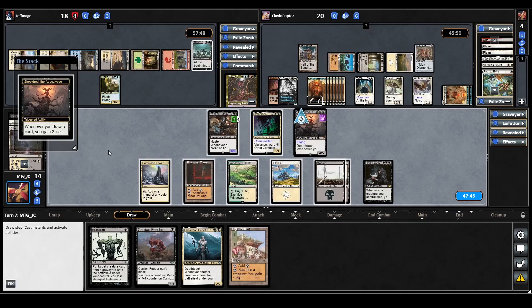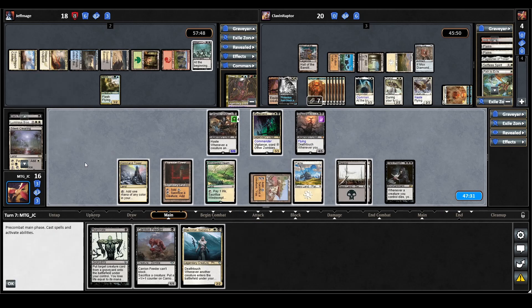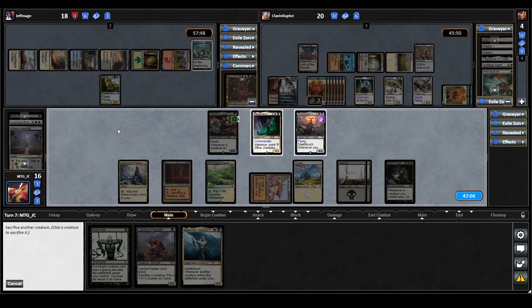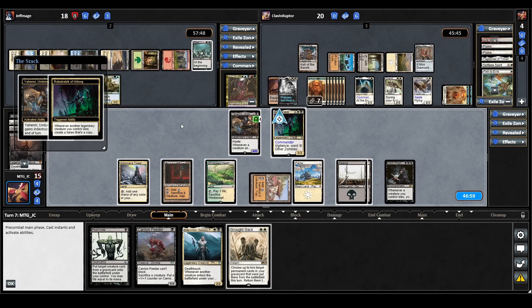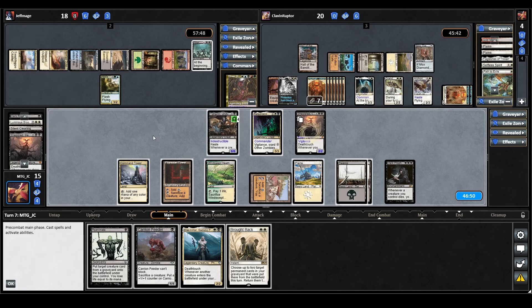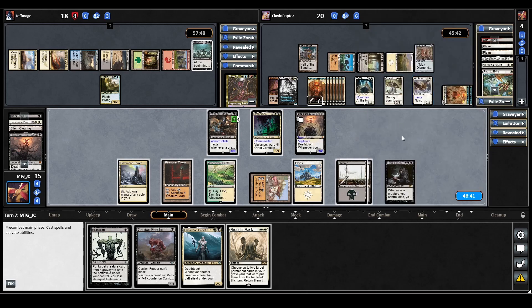We draw High Market for turn — that triggers Sheoldred, we gain two life. We'll start by playing High Market — it comes in tapped. Next we sack our Sheoldred, the one we should have sacked before. That triggers Radadrabic and Dark Prophecy — we draw a Brought Back, and a Sheoldred token comes back into play. Yeheni gains indestructible.